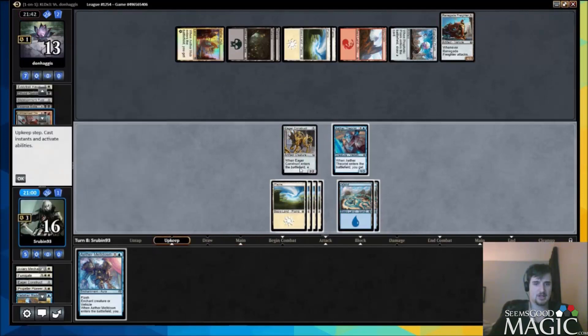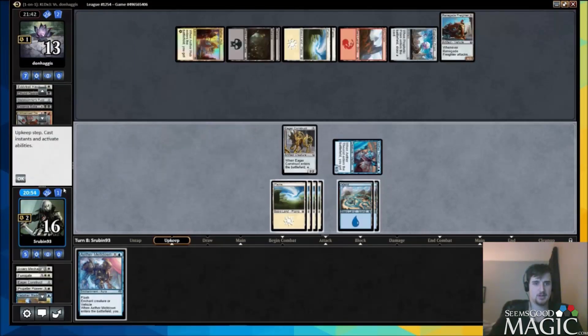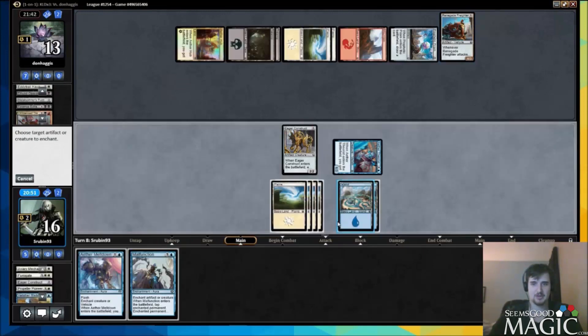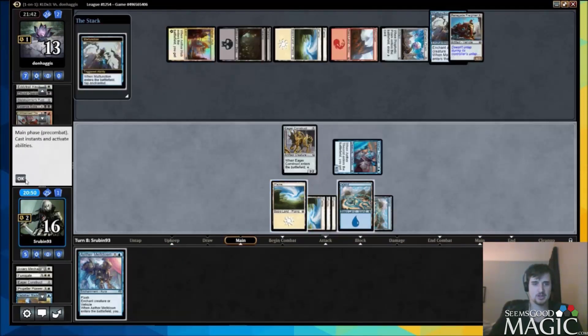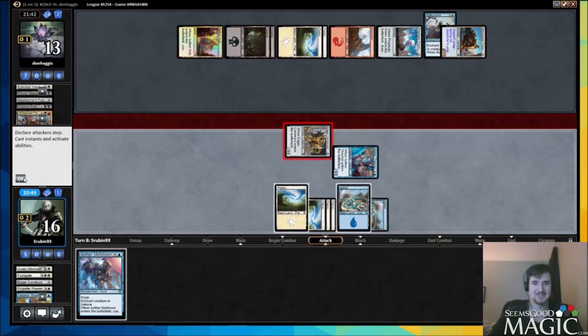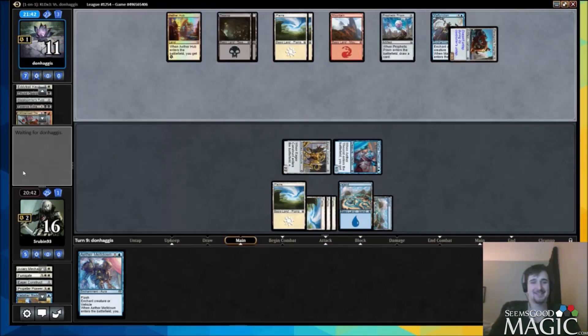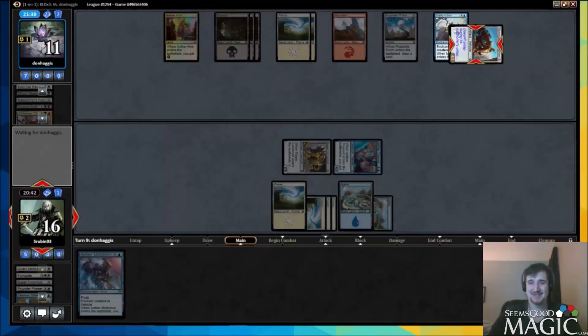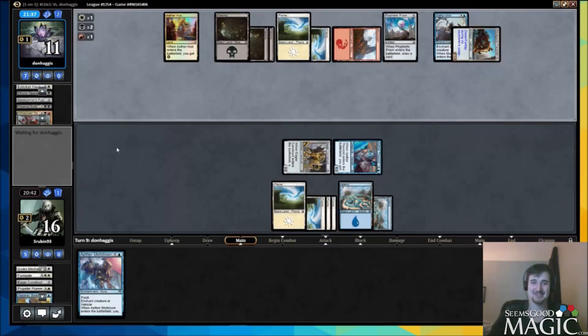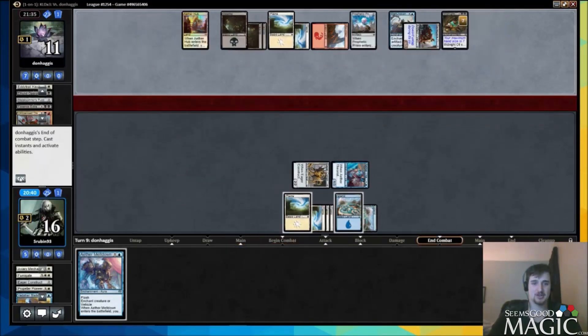He killed our blade master to make us lose three. He topped. After he played the freighter we obviously had to change our plan — we're just going to malfunction the freighter and attack. We were bottoming everything that wasn't a gear serpent or gear hulk, but that obviously changed as soon as he played this. It can kill us, so we have to be careful. Midnight Oil is good here — he's just going to draw an extra card every turn.